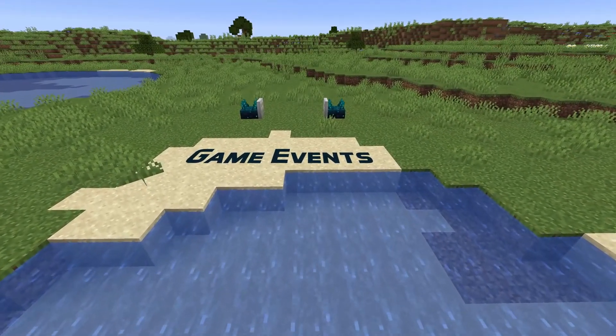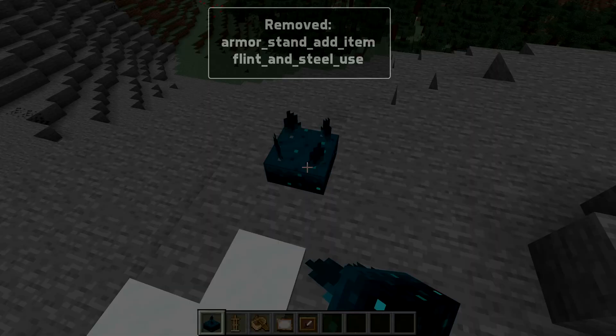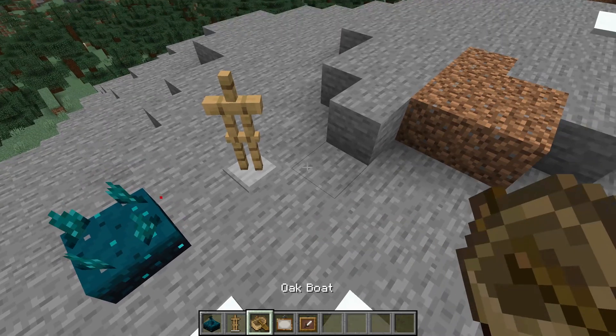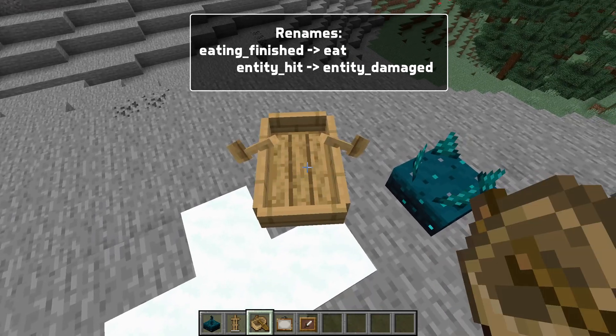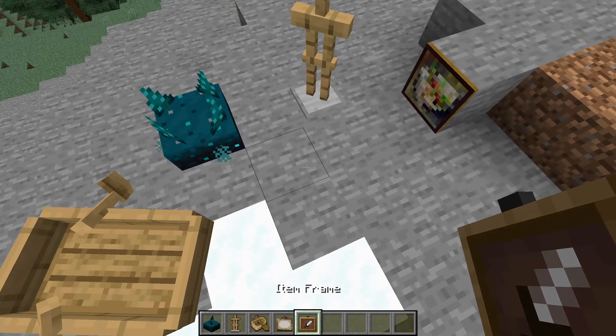A bunch of game event changes in this version. A couple of events have been removed: they are armor_stand_add_item and flint_and_steel_use. A couple have also been renamed: eating_finished is now called eat, and entity_hit is now called entity_damaged.